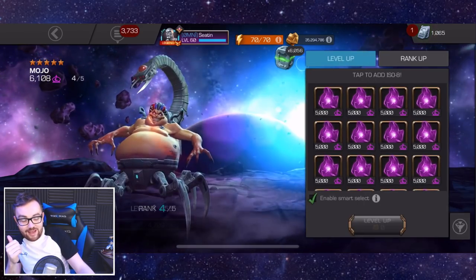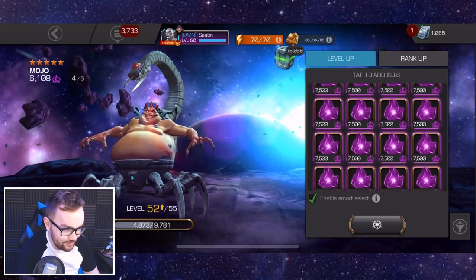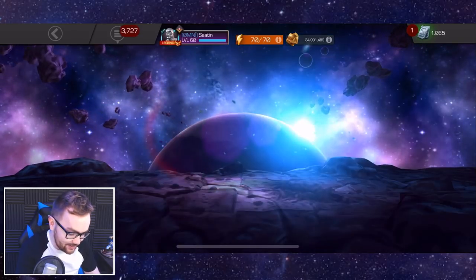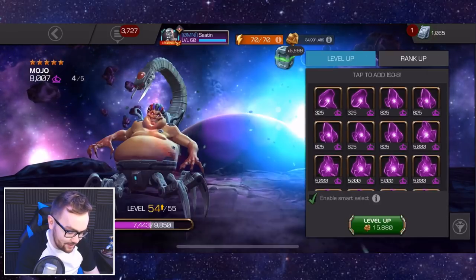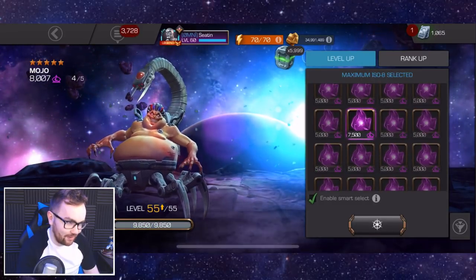We're awakening him with a generic gem because I don't have any mystics. I've got like one of every other class, apart from mystic and mutant as well. But it's going to be worth it — Mojo's not like the best champion in this game, but I just find him so much fun to play.